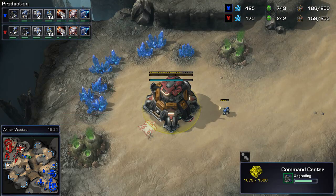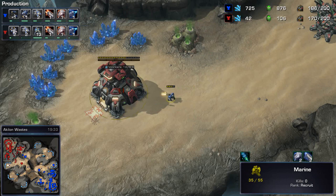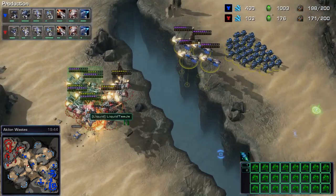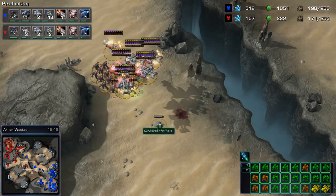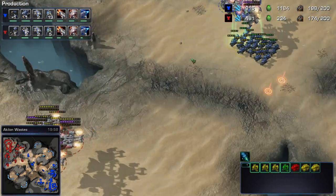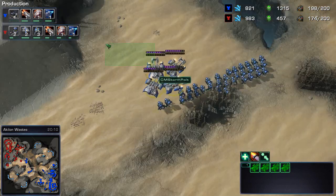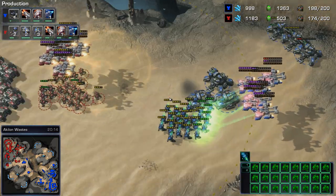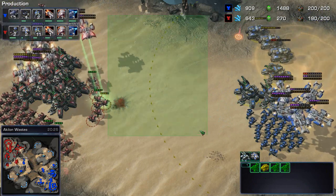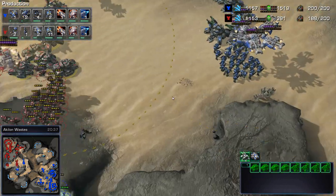One lone marine is trying to shoot down a command center before it upgrades to an orbital command or a planetary fortress — not going to happen. New reinforcements of marines and medevacs are coming in across the map, and there is a huge hit. Only one widow mine though, not two. The siege tanks need to back away. The medevacs were too far, and Pult was perhaps counting on that in that fight. Marines are in position — siege tanks and marines battling back and forth. The line in the sand is drawn right here.